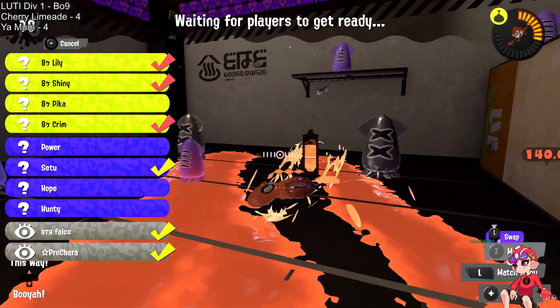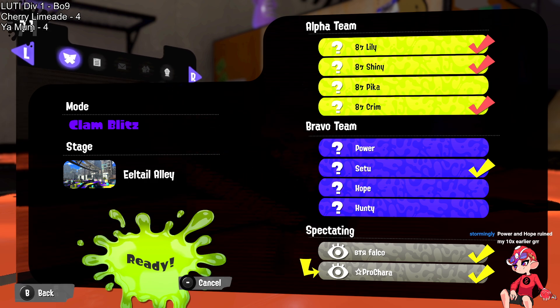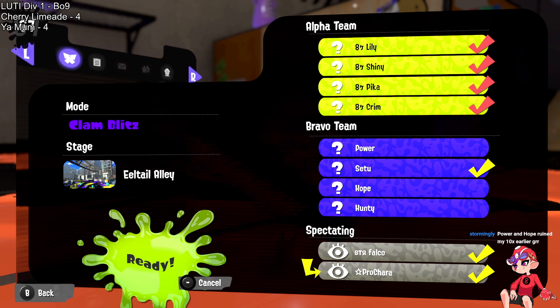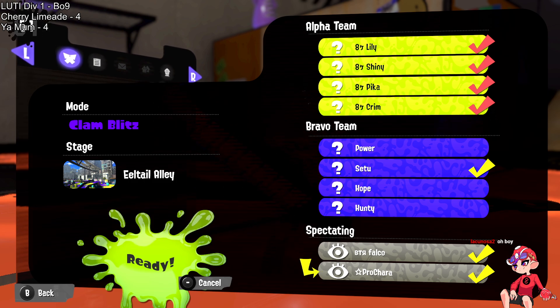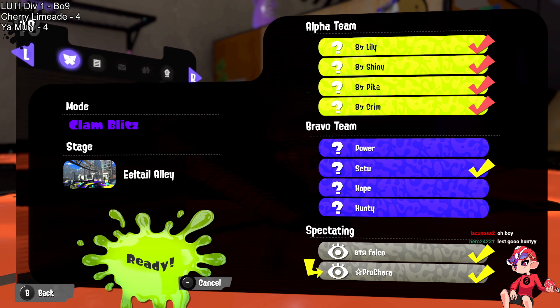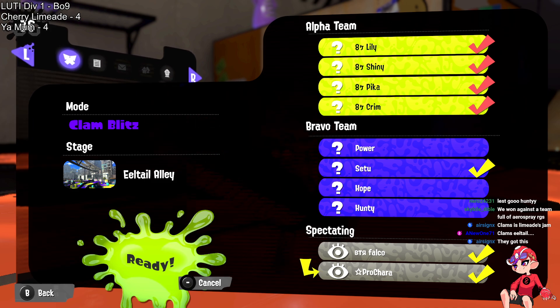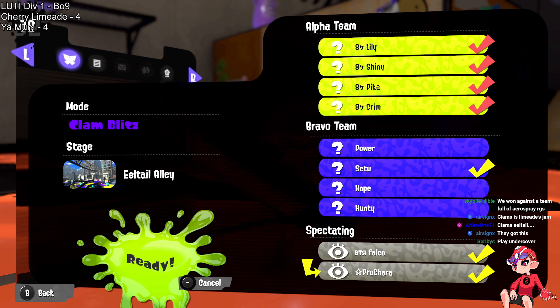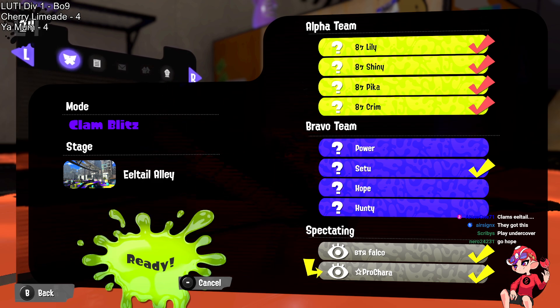Still evenly matched here in Looty Week 3. We talked before the stream and couldn't tell who would win — very even. We are on the final match: a long-range-favoring stage but it's also Clam Blitz — it couldn't get much more neutral than this. Limeade locked in pretty much immediately — maybe a Vanilla Jr instead of a Custom Jr, but not much else changing. Your Mom seems to be debating more — wouldn't be surprised to see a 52 Gal come out. This is a very strong 52 map — possibly the strongest in the game for that weapon — and it could work quite well against the minimal lethal bombs from Cherry Limeade.